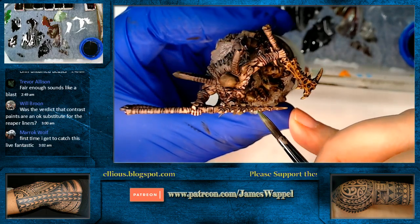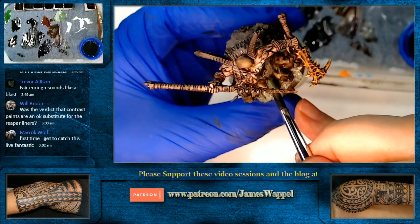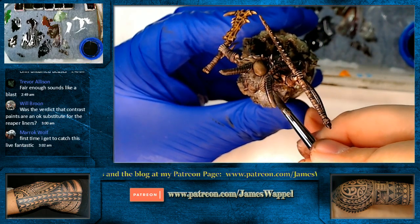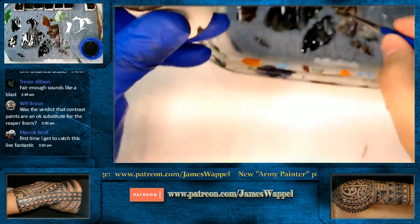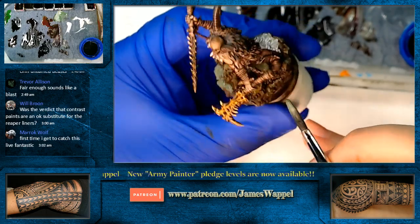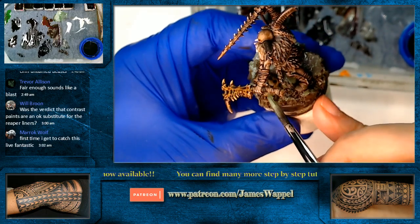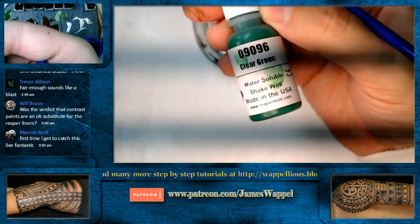Will asks: are the contrast paints basically a substitute for the clear inliners? The Wildwood — well, there's your brown liner. The Snakebite Leather was your sepia liner. Red liner — I think it was sort of a combination of maybe Wildwood and the Flesh-Haired red. The Leviathan blue definitely compared to the blue liner, for sure. The Warp Lightning Green was pretty comparable to the clear green from Reaper.